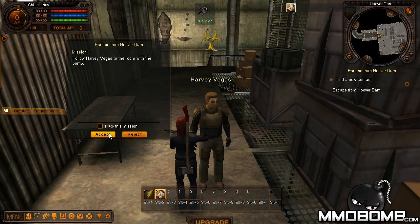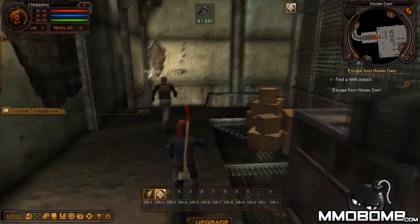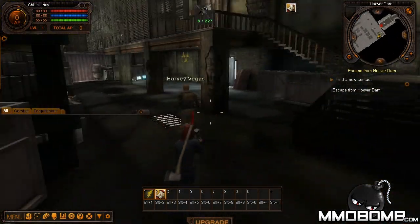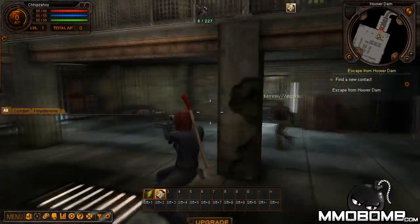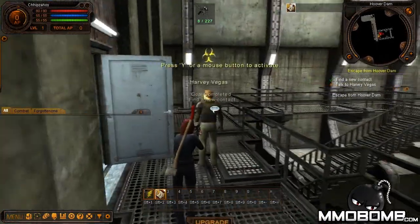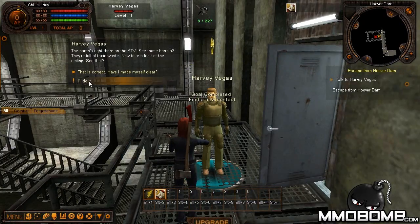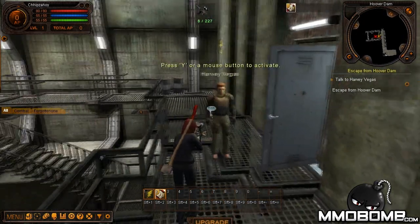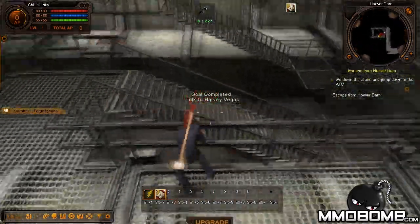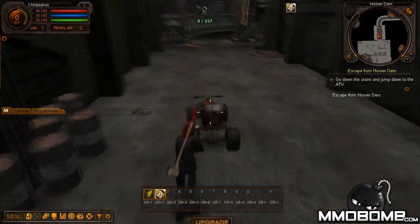I fast-forwarded a little bit and we're still in the tutorial area. Right now we've got to follow this guy named Harvey Vegas. Look at me take that shortcut — that was an awesome moon jump. I actually had to delete my character and create a new one because it just wasn't working. I think he wants me to drive that ATV down there.